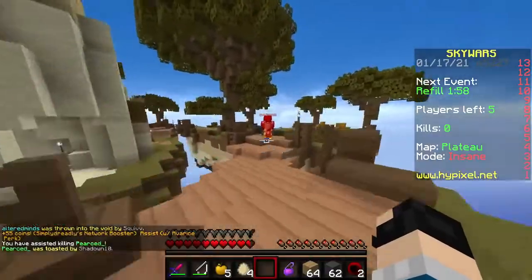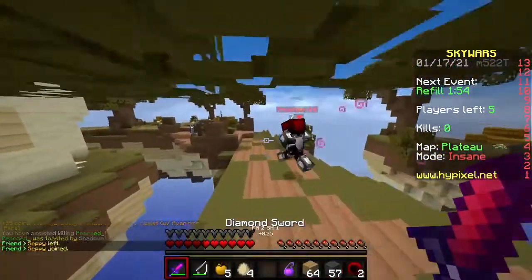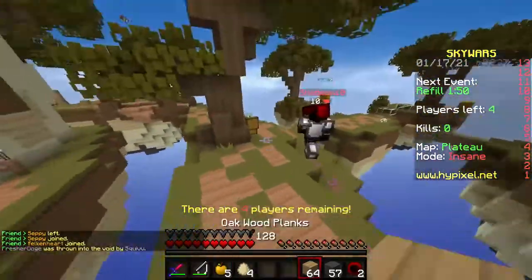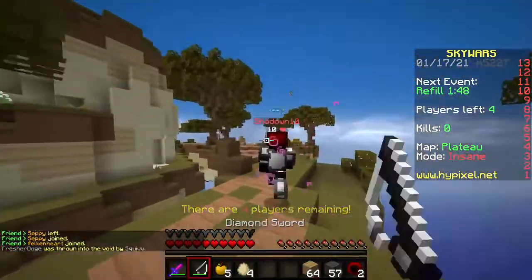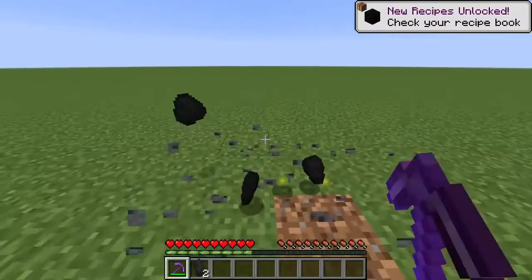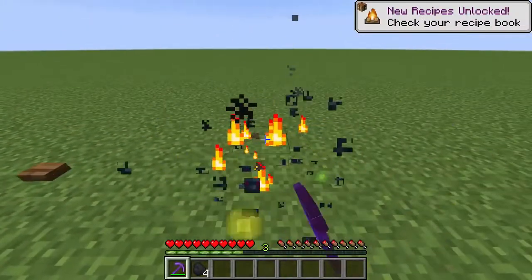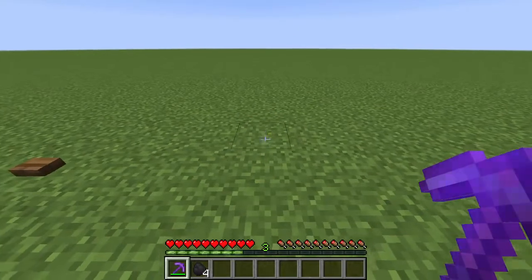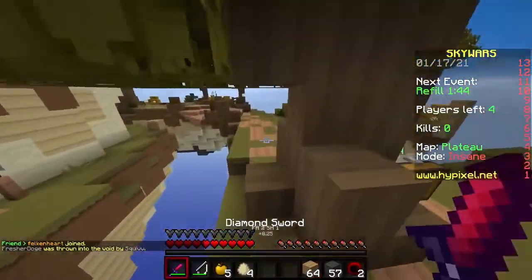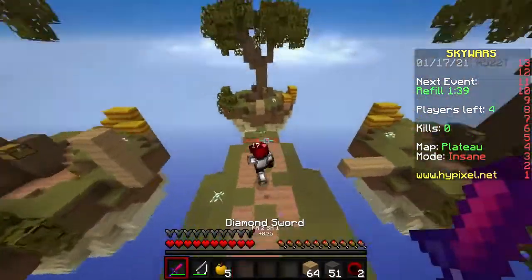Mining blocks is a whole other, simpler or more complicated story depending on how you look at it. Each block provides a different range of experience, but there are far fewer blocks to consider. Coal ore is the worst, averaging 1 XP per block mined, and the highest is actually mob spawners, giving anywhere from 15 to 43 XP per spawner mined. However, it's unlikely you can consistently find and farm dungeon spawners.